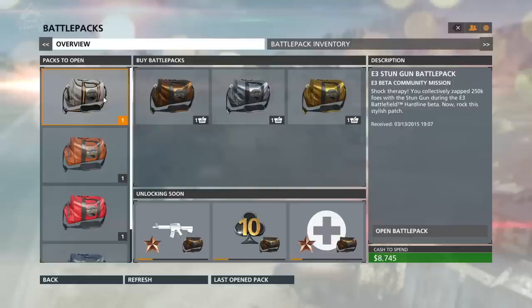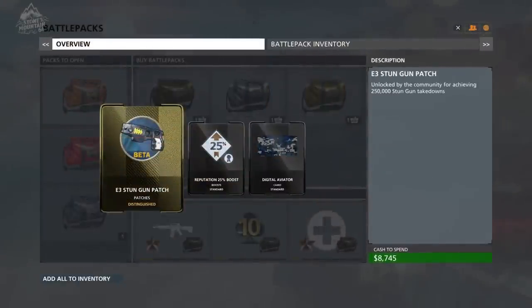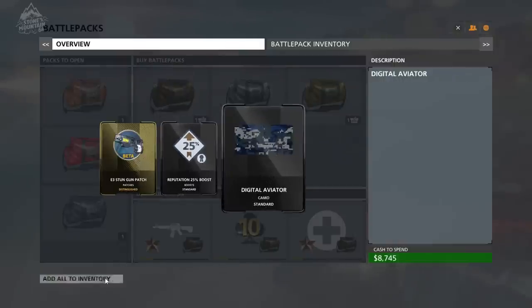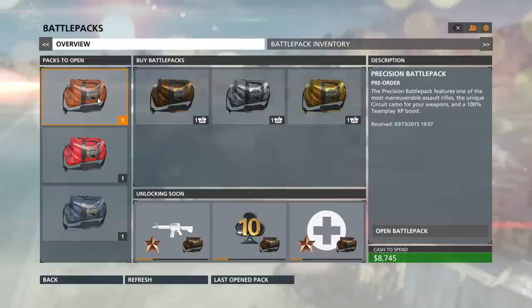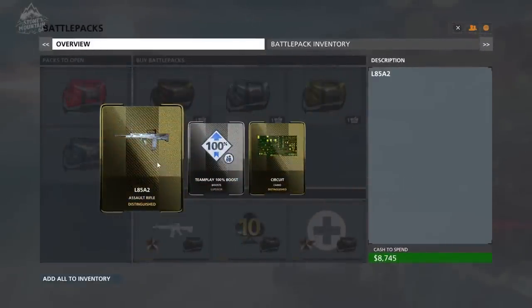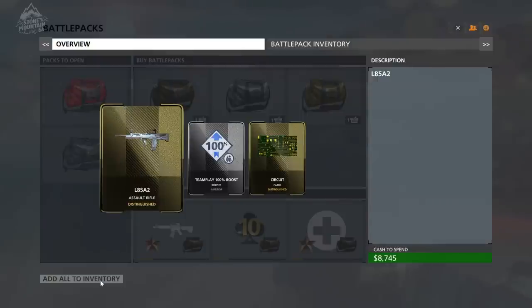You also see me open the E3 grappling hook patch as well as a stun gun patch — that's part of some E3 community challenges that the community completed, so we get those logging into the game. In addition, there's a battle pack for playing the Battlefield Hardline beta and being a tester — you get some double XP for that — and on top of that I have the deluxe battle pack.